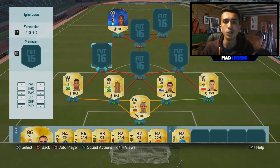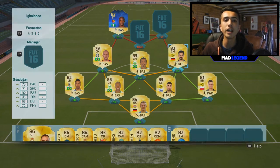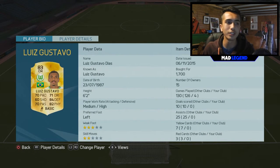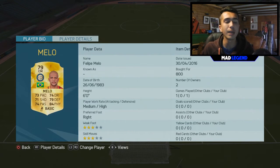Getting to the midfield, it gets very very juicy. In the sentiment spots we've got Gundogan on the right hand side — very solid player, all-round stats very nice, four-star skill moves, four-star weak foot. Then in the middle to link up everyone we have got Luis Gustavo — he is just unbelievable. Other than his shooting, he's got 70-plus on every single stat, which is just unbelievable for an 83-rated midfielder. We've also got Felipe Melo getting the links — he's got perfect chemistry and 71-plus on every single stat, basically a better version of Luis Gustavo and he's lower rated.